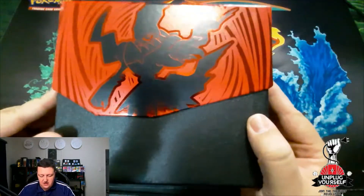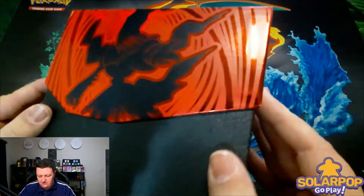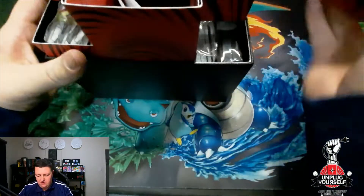You'll see they have Darkrai on the ETB artwork — it's got almost a foiled effect, it's shiny. Let's open this up.